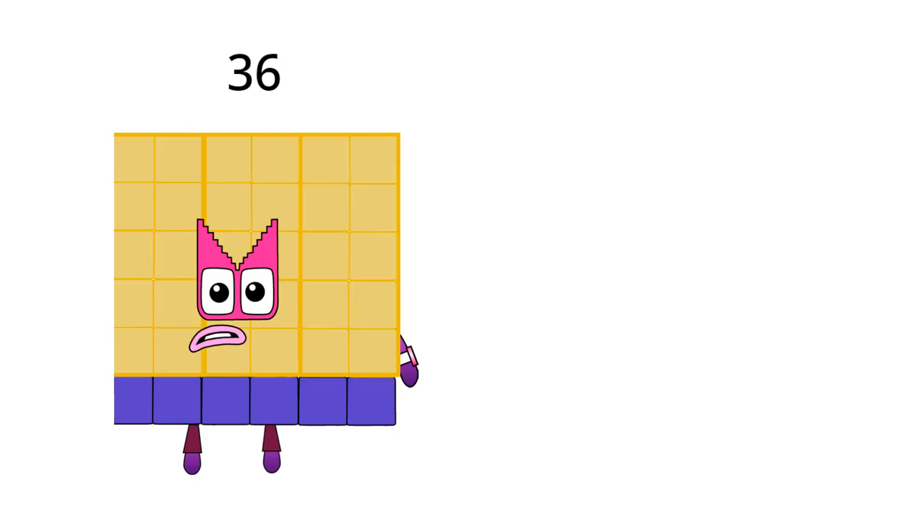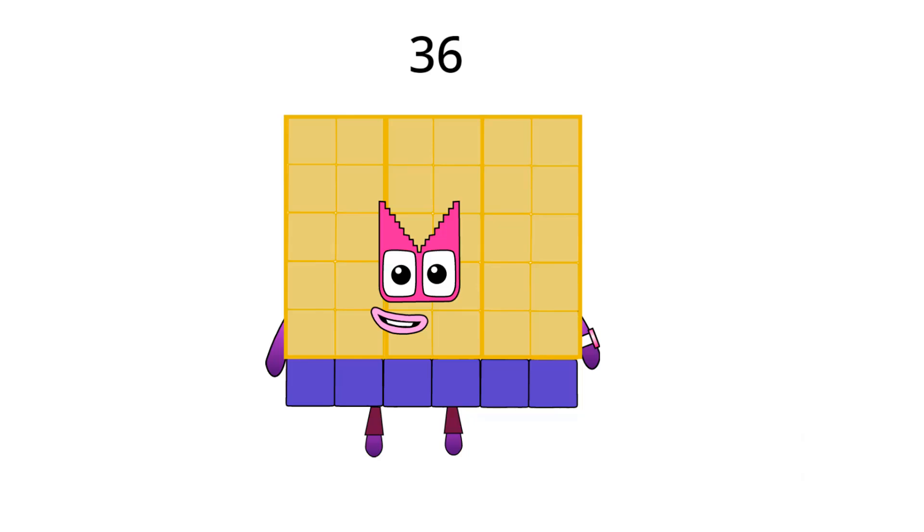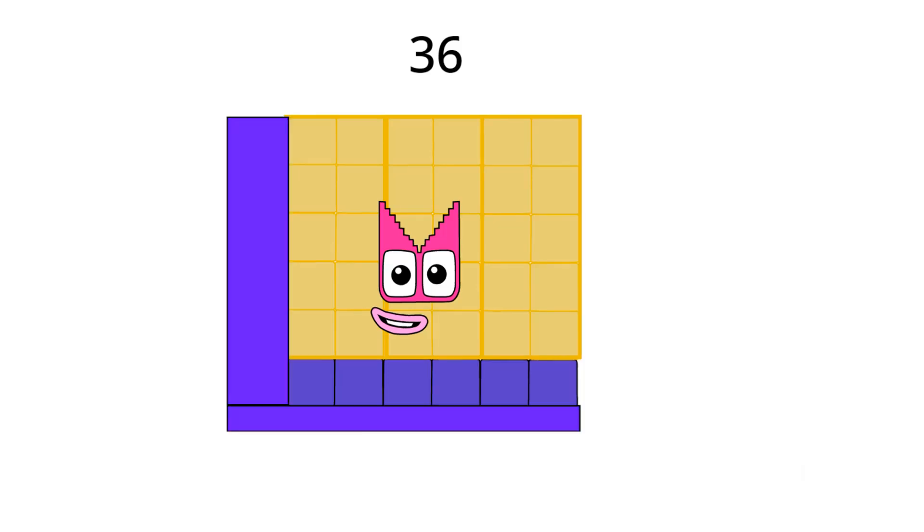Unfortunately, if you are a number block, it is hard to make shapes like us. Phew. I think I had enough multiplying because, if 6 multiplied herself any times, 91 will be super triggered if she saw any compound. I think that's about it. I must be going now.